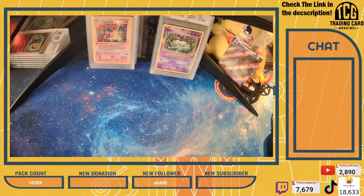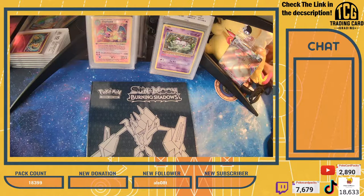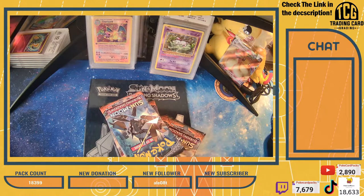Burning Shadows trainer box - one of the most difficult trainer boxes to find right now. It's actually gone quite up in popularity. And obviously, we have the Rainbow Charizard GX that we're trying to pull from it. Definitely a big pull if we can get it. It's something I have not been able to pull thus far. But in our Burning Shadows, we have eight packs here.